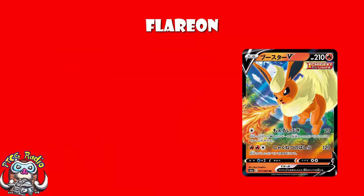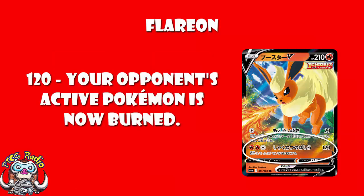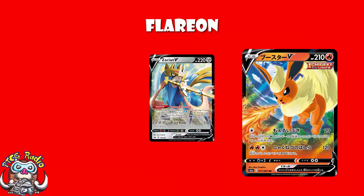As for the second attack, three energy, 120 plus burn, and I'm not loving it. In terms of the damage, you're fine, but remember that 120 is not enough to KO a lot of single-prized Pokemon. We talk a lot on this channel about the 120-130 divide — this is on the wrong side. Those Pokemon with 130, you won't be getting a KO on. You will get a KO on stuff that's weak, like Zacian, but you won't be getting a KO on any V-Maxes that are weak, unless you start playing around with the single-strike tricks: single-strike energy, Emboar, Karen, etc.